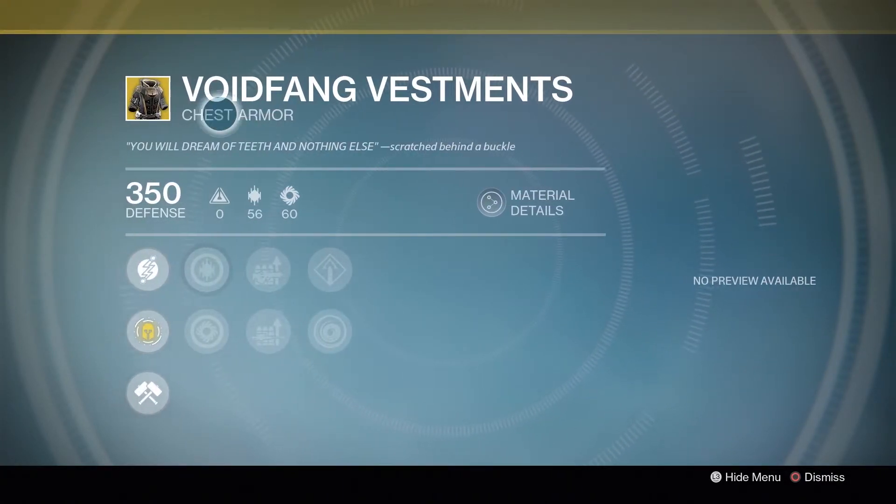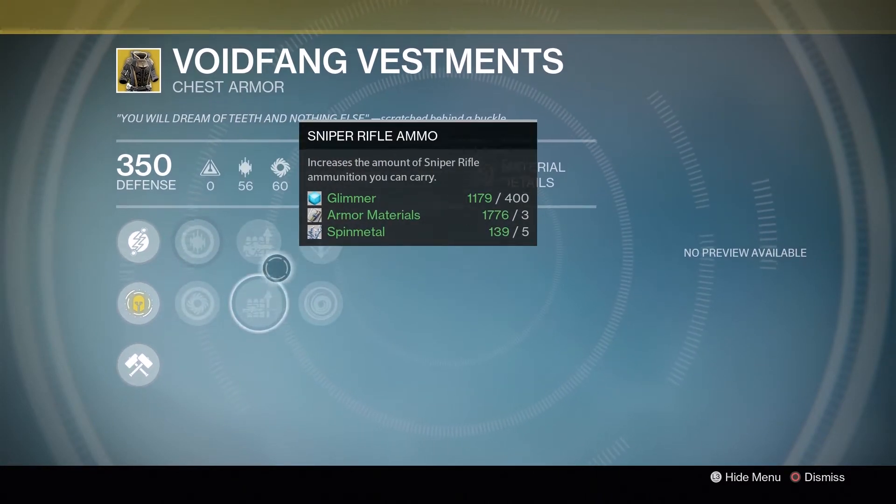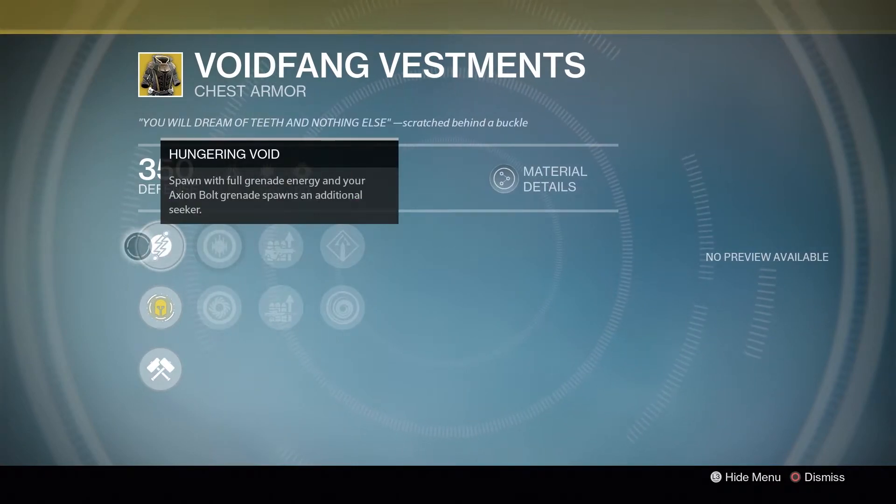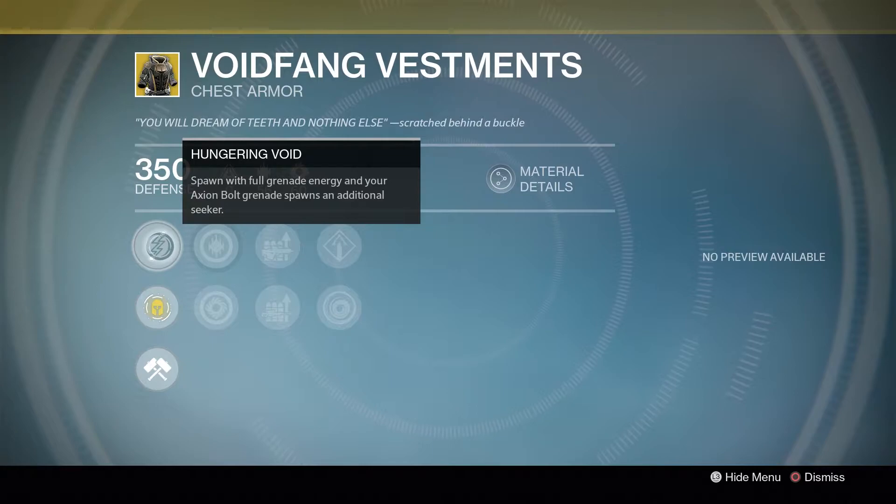Warlocks this week will get the Void Fang Vestments. It has a Discipline and Strength build. Its perks include Scout Rifle Ammo, Sniper Rifle Ammo, Void Armor, and Solar Burn Defense. Its exotic perk is Hungering Void: spawn with full grenade energy, and your Axiom Bolt Grenades spawn an additional Seeker. Axiom Bolt Grenades are especially useful in PvP — you throw them down, and if they're near an enemy, they spawn little grenade seekers that literally track enemies, hunt them out, and deal damage on contact.